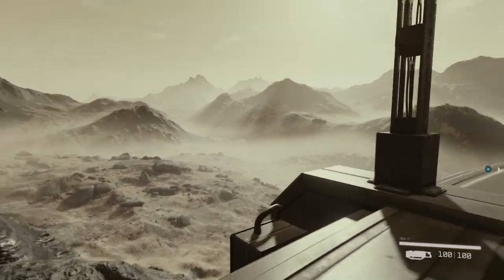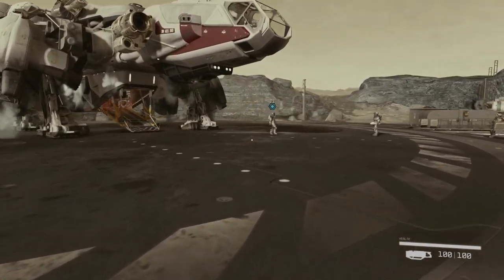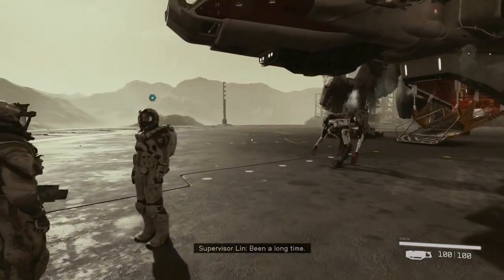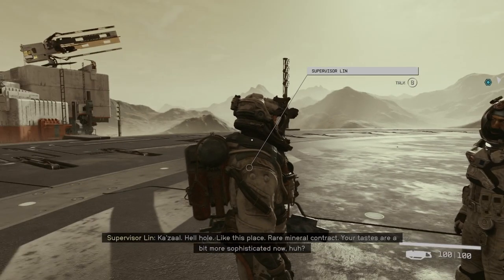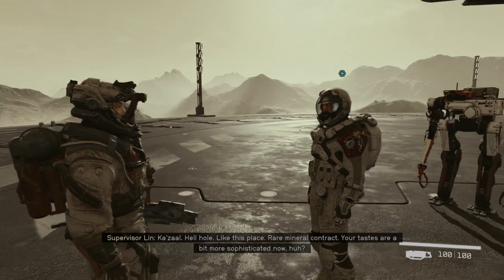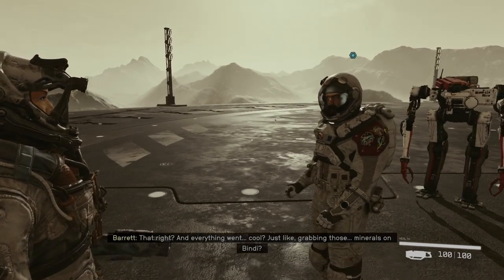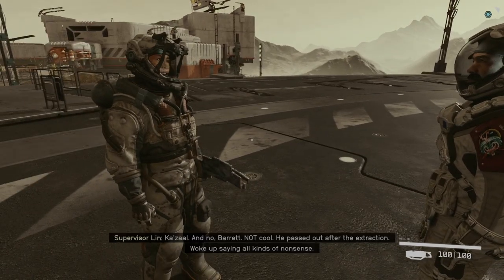They actually said that everything you can see, you can go into — so that should be nice to explore. Barrett! Oh, there's a bot. Been a long time. Yes, it has. That mine on Bindi — Kazal, hellhole, like this place. Rare mineral contract. The tastes are a bit more sophisticated now. So, you found something? The new guy found it. That's right, I'm the new guy. He passed out after the extraction, woke up saying all kinds of nonsense.